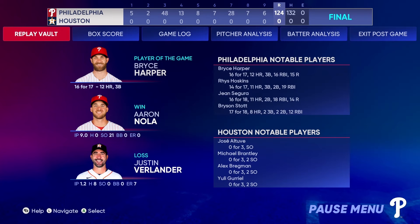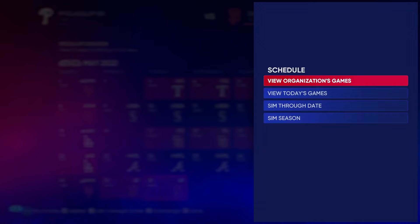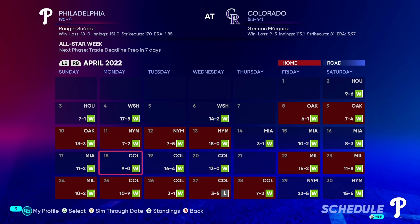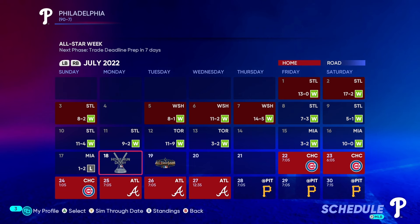Here are some notable stats from the game: Harper with 12 home runs in the first game of the season — not bad. That game took about two hours to play, so I will not be doing that anymore. It's time to sim the season and see just how high we can fly. At the All-Star break, our team is a ridiculous 90-7, with our only losses coming to the Rockies, the Mets, the Padres, the Dodgers somehow, the Braves, and the Marlins. 65 games to go.